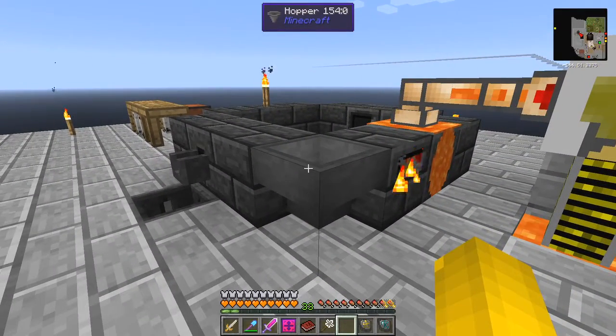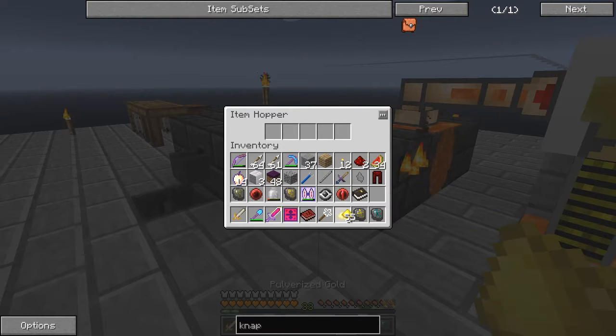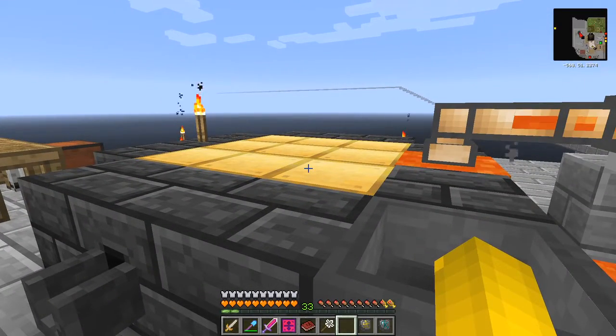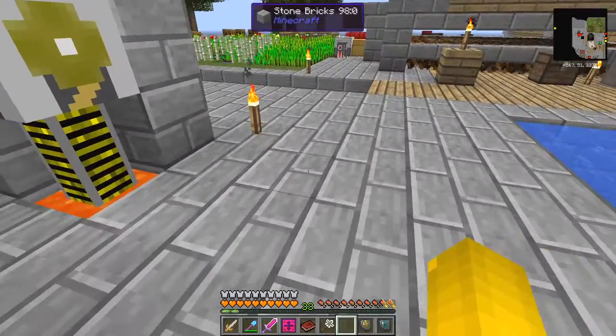So let's do that again - we need another seven gold for that. We put two in, and another two - we have to smelt these nine. That just fills up this particular smelter completely because we've only got one layer. So we wait for those to go through.